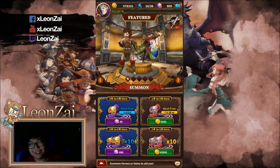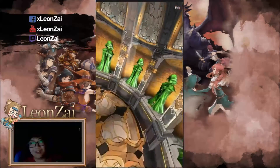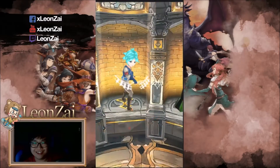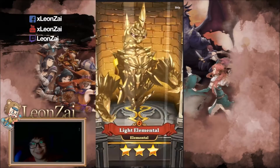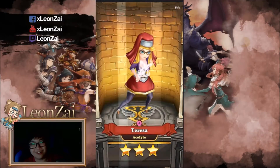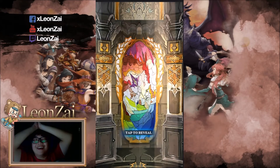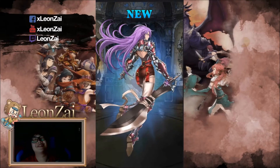In celebration of this video being promoted, I'm just going to do 10 summons for your viewing pleasure. Just like that, 400 gems are gone and we don't have any 4-star. This is junk, this is junk, this is extremely junk. Come on, please at least give me a 3-star Valiant. I've been rolling forever — please RNGesus, give me a Valiant or a 5-star. I'm speechless.